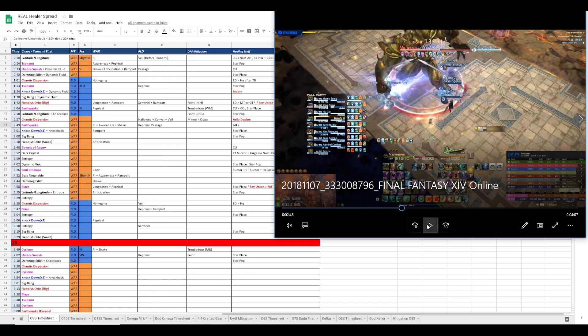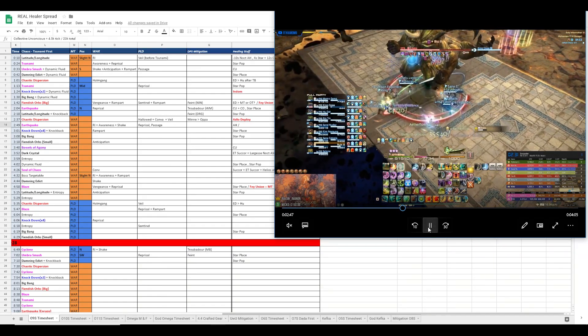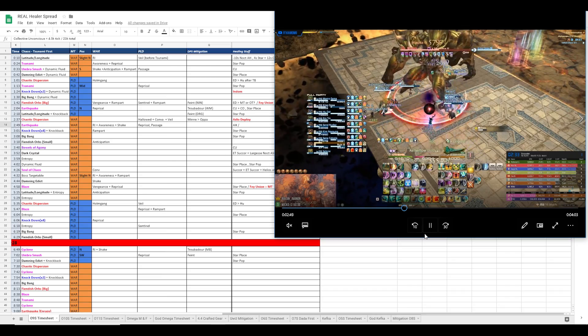We also have a backup just in case - we have the Star. The Star tops up the DPS for the second Earthquake. However, it also acts as a safety mechanism so that in case a healer is a tick short or a few HP short, it'll top us off before the debuff expires.